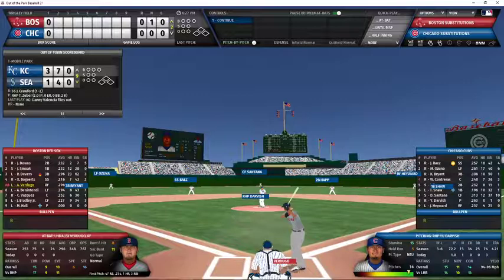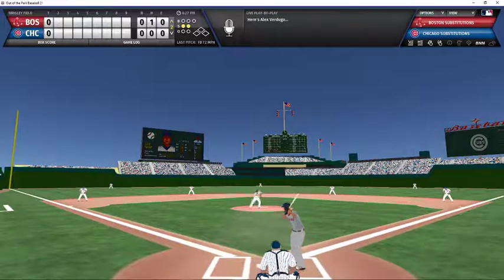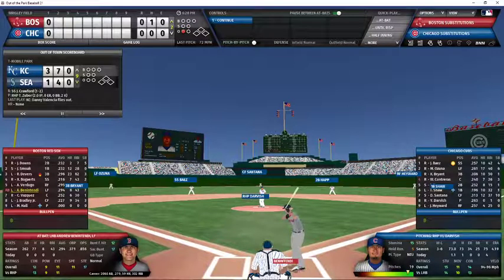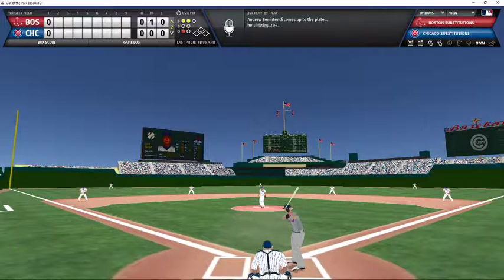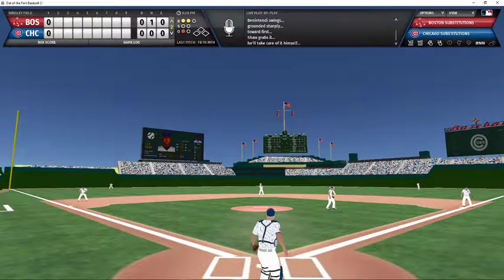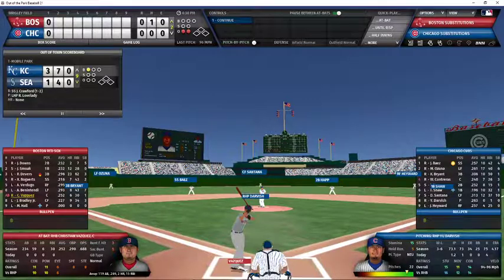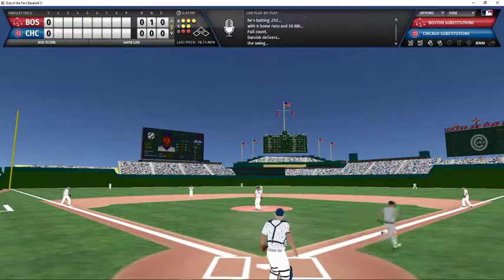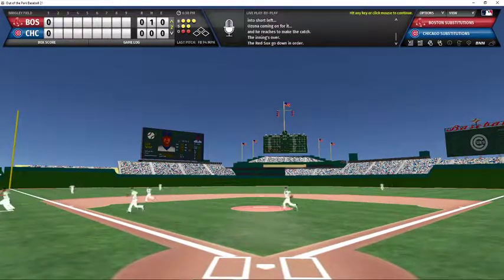Top of the second inning, 0-0. Alex Verdugo batting with an 0-2 count against Darvish — he swings and misses, the ball gets away, but Contreras reacts quickly and gets it to Shaw to complete the strikeout for out number one. Benintendi batting, 2-0 count — grounder to first, Shaw steps on the bag, out number two. Darvish pitching to Christian Vazquez with a full count and two outs — popped up to left, Ozuna makes the catch for the third out. Red Sox do not score.